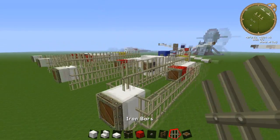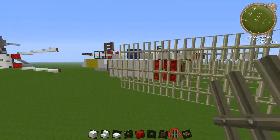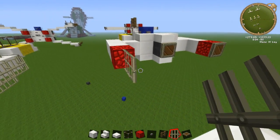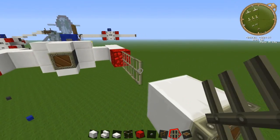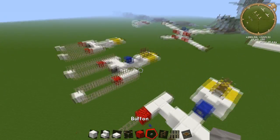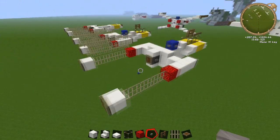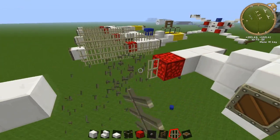Now grab some iron bars. There are two ways to do it depending on your texture pack. The really simple way is just connecting the two engine ends directly — get rid of that trapdoor and just connect the two. Also, don't forget to put a button on the side of both of those two blocks. That's the simplified back version.